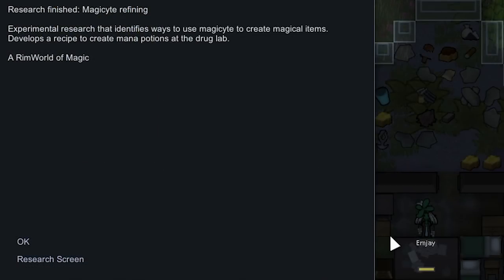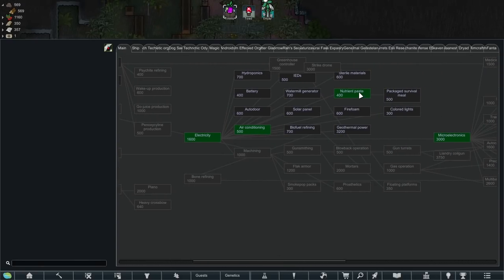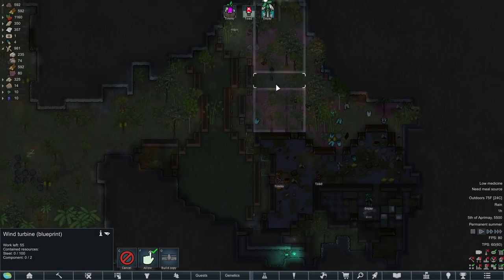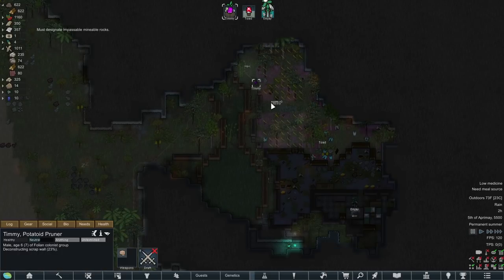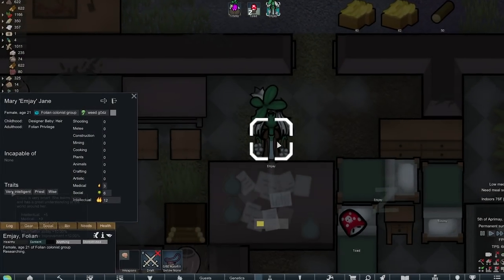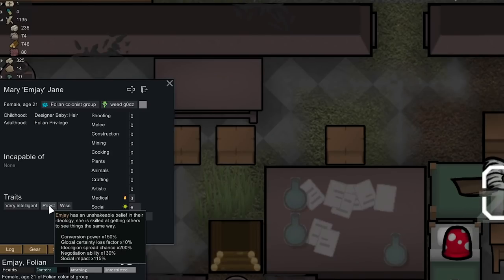We've had MJ doing random research and got our first tech: Magic Eye Refining. With this mod everything we research is random. These Folians start out really high tier with electricity, air conditioning, and nutrient paste already known. I've also given us micro electronics so we can make a comms console, which I might start doing in all future runs. We do have the ability to make a wind turbine for our own power — no reason to do it just yet, but we'll have Timmy start clearing trees since they block wind turbines. MJ is our third plant, very good at social. Priest makes it easier for her to convert others, and Wise gives bonuses to intellectual and lowers mental break.